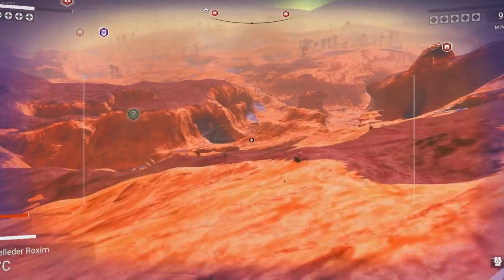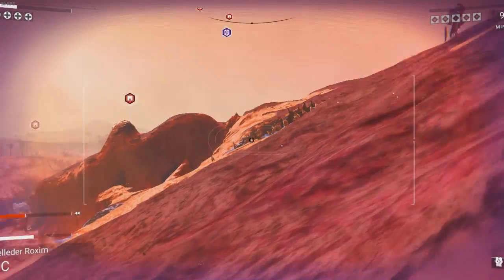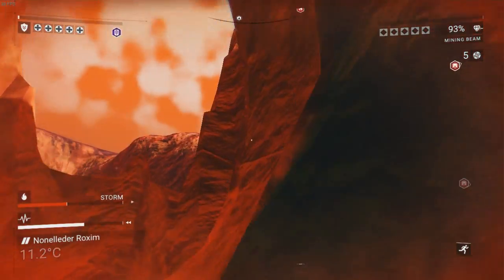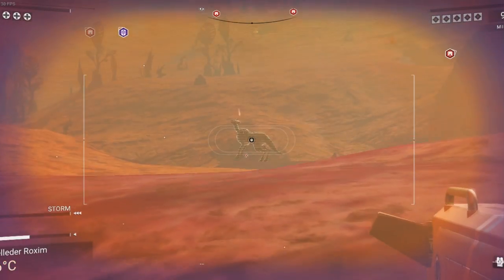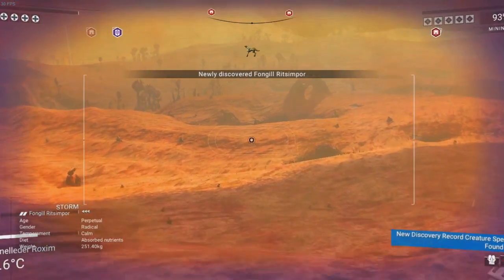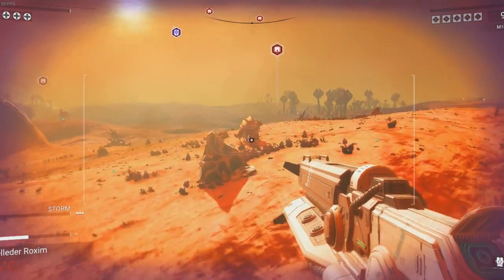Fervidium looks like bananas. We've got pickles, we've got bananas, we've got one that looks like an apple. Oh, there's a storm. My shield is down — anything but my shield. Let's save quickly. We've got a new animal over there — oh, I see, there must be storm animals. It's fairly extreme temperature right here.